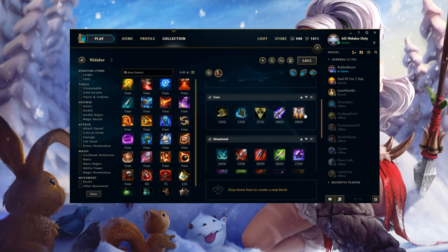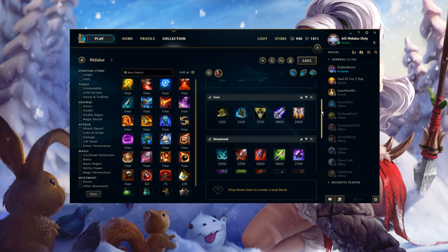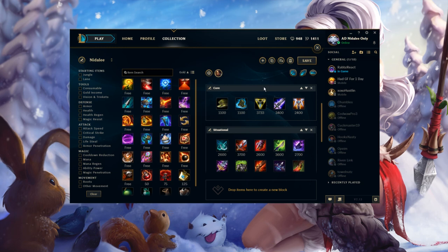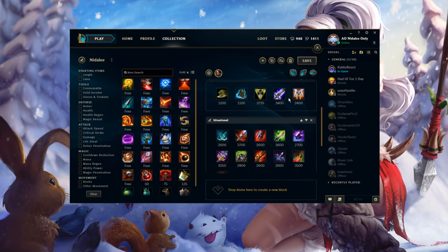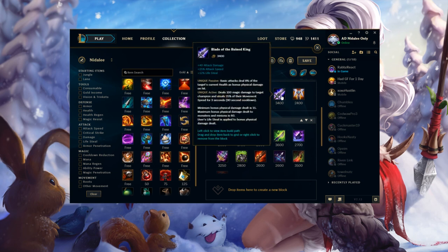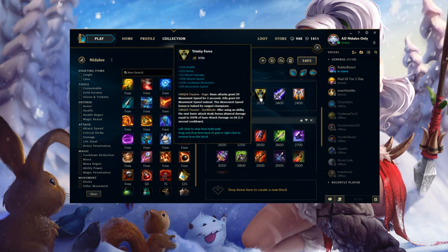Your core is going to be either of these two boots — no other boots are needed — then Triforce, Blade of the Ruined King, and Guardian Angel. I think these three items are super strong. I usually go Triforce first and then Blade of the Ruined King in most games. Some games I switch it up and replace Trinity Force with Phantom Dancer.